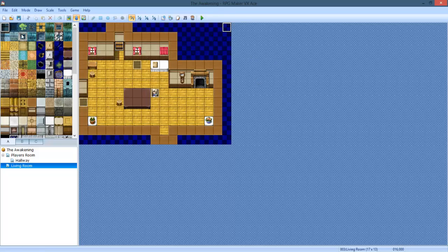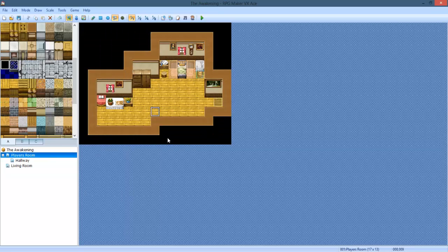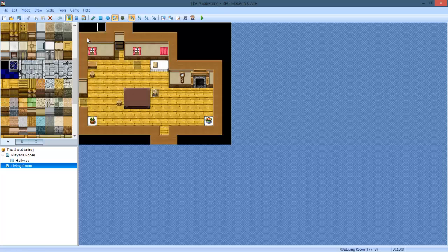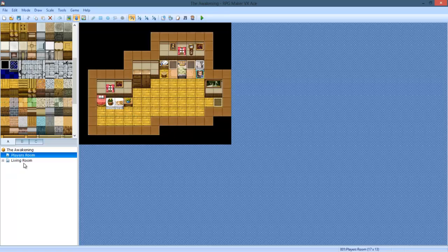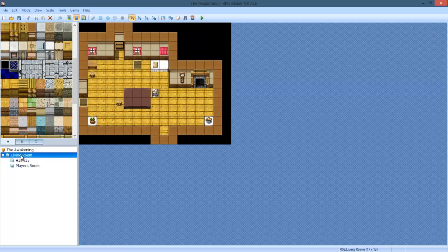It's gonna be kind of interesting, to say the least. Anyways, I didn't organize this. The hallway goes in there, the player's room goes in the living room, so now it's all in the living room. So we're gonna make a new map.